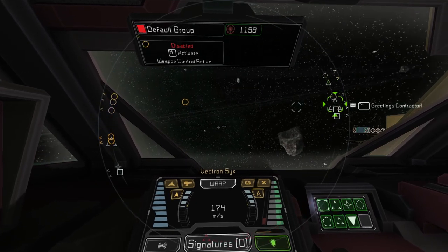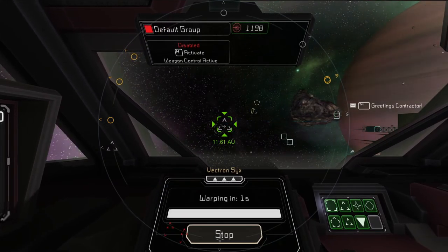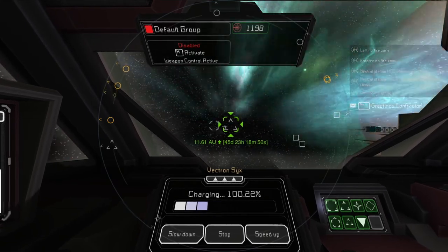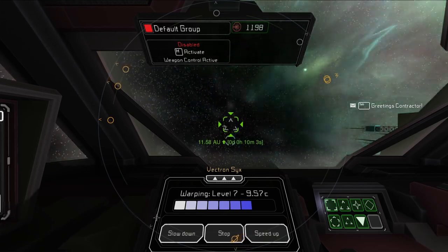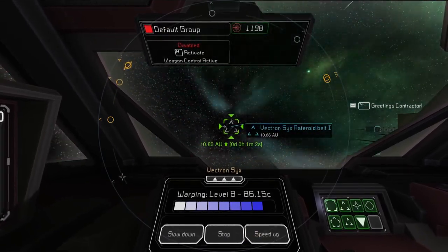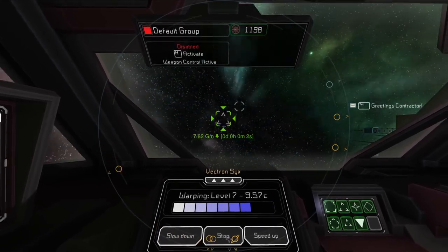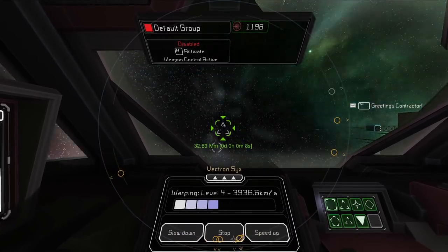We're going to start aiming towards this, and then to start jumping, you click J. Now we're warping at level one warp. To increase it, just click W once and then again and again — this speeds up how fast you're moving in warp. To slow down, click S, and it slows you down.